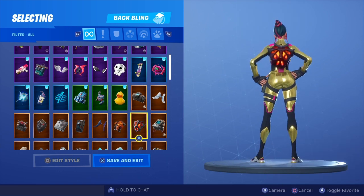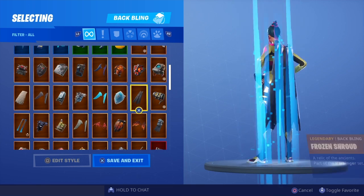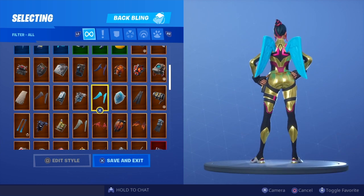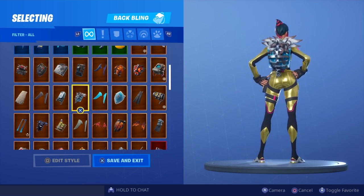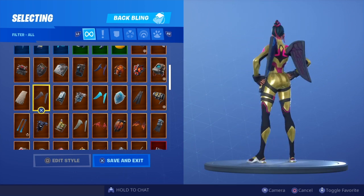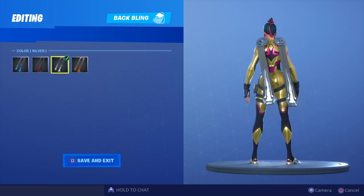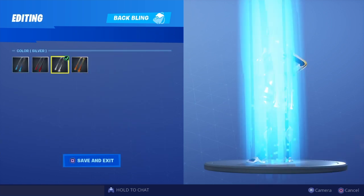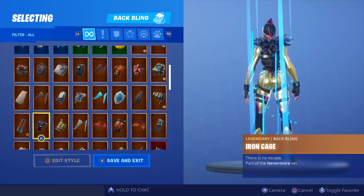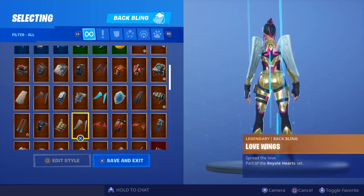Let me know which is your favorite selectable style out of all the selectable styles for the singularity and let me know why. If you haven't seen my previous video where I showcase how you can go ahead and pick up every single mask for the singularity skin, check that out on my channel.